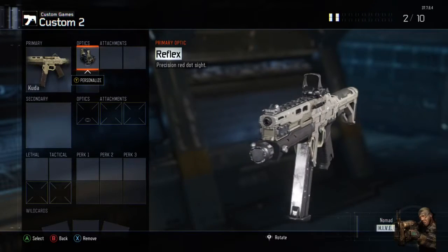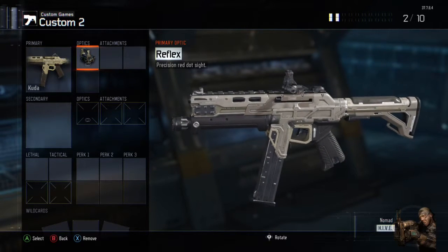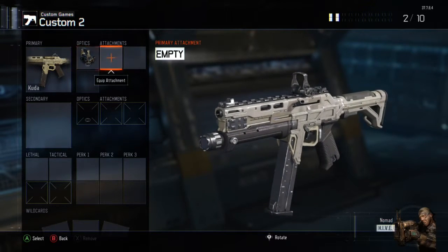So for the first attachment, we'll be using Reflex Sight. As always, you have to be accurate with your bullets, especially with a gun like this due to its small mag size. Can't afford to miss many.